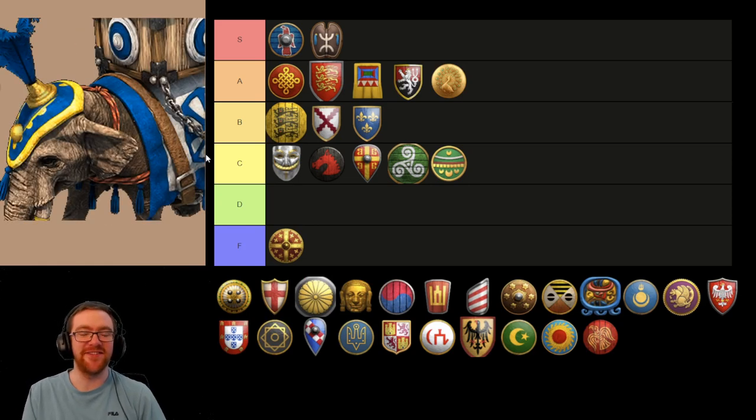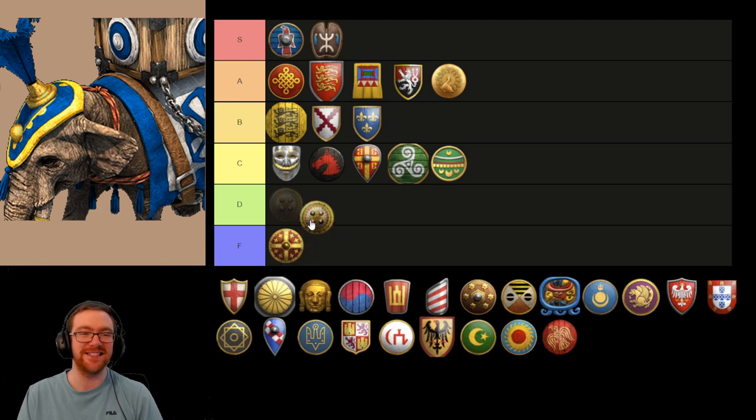Now we have the Elephant Archer. It's slow, it's tanky, it's really hard to kill, but it has a very low DPS and getting the castles and the economy needed to support Elephant Archer production is a nightmare. They are very underwhelming in terms of damage output especially. So I can see them being a D tier unit, but for the moment I'm going to put them in the F tier.